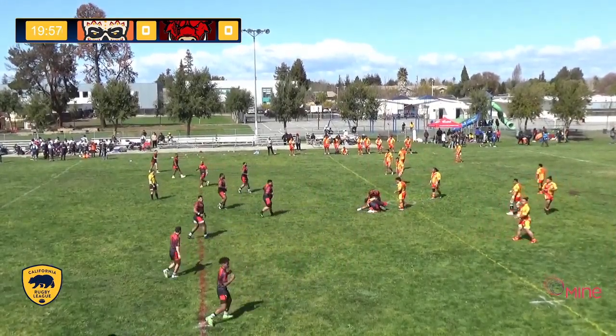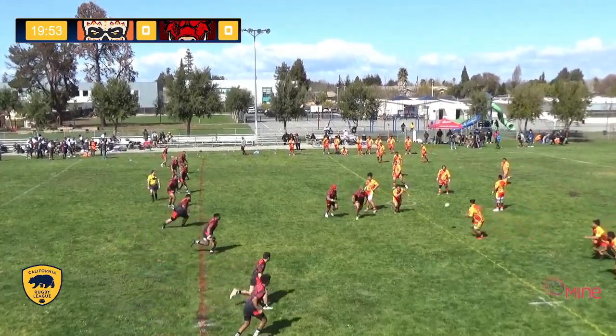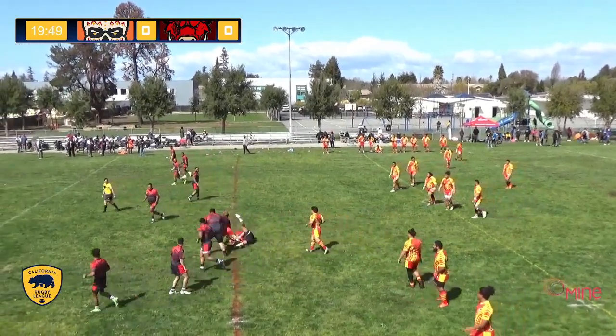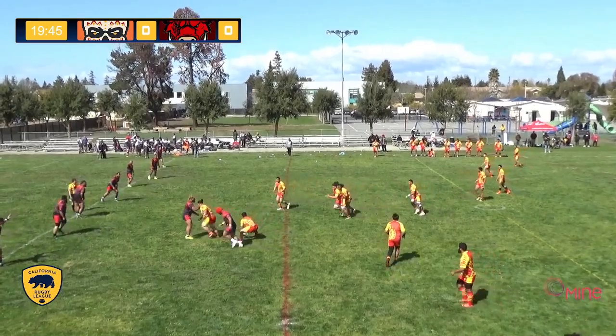We've got the San Francisco Savage in the red and gold, red and yellow Pacific Islander Heritage jerseys going from your right to your left, against the East Palo Alto Razorbacks in the black and red.